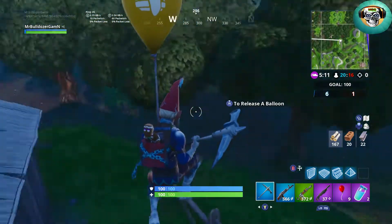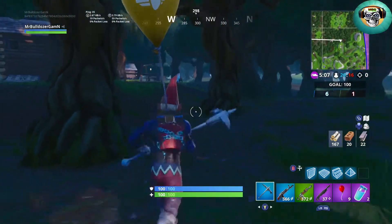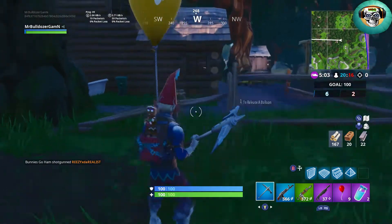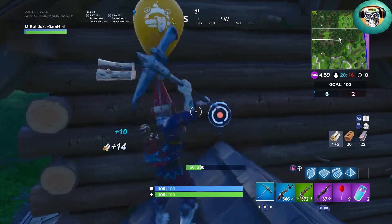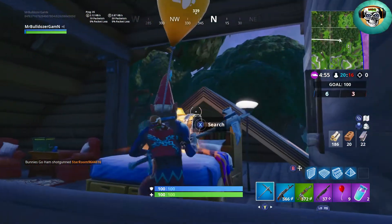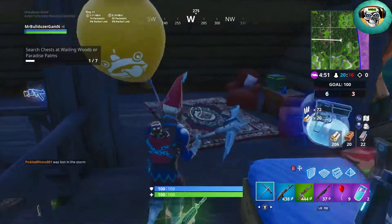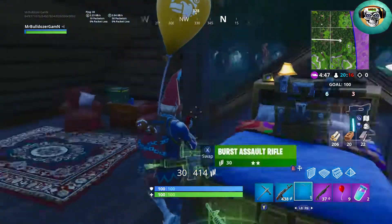Here you can see I'm running with a balloon — I really like to use these balloons, I'm able to cover a lot of ground. I'm gonna go into this house or cabin right here. Upstairs there's always a chest up here on the bed, so that's going to be the first one.